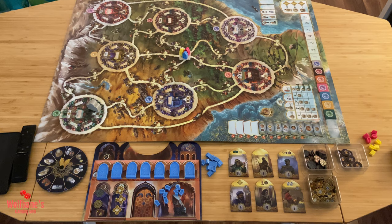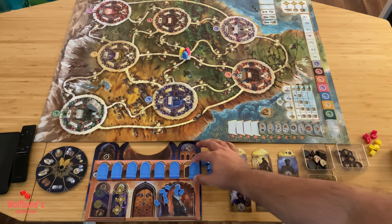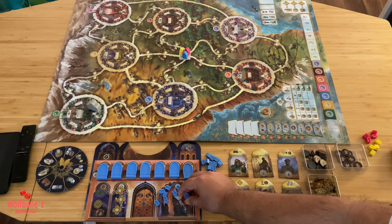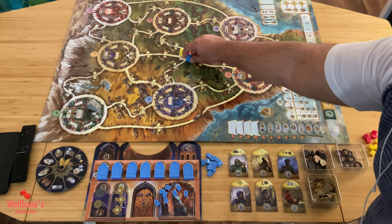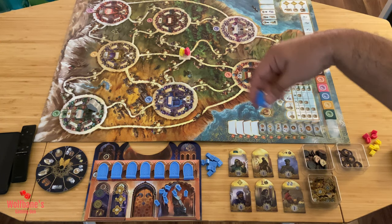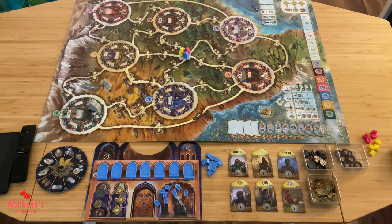The way you will score points is by building different statues and different shrines out on the board, and you will do this with the help of your priest, which is the figure at the center of the board right now. Your priest is going to be moving around the board and will help you construct shrines and statues across the game board — that's how you'll achieve objectives.